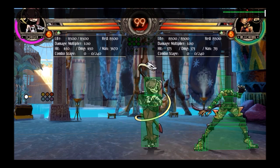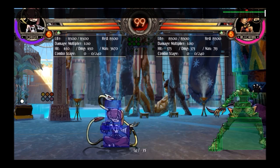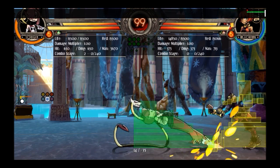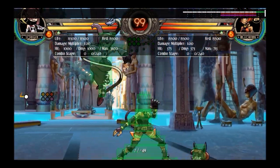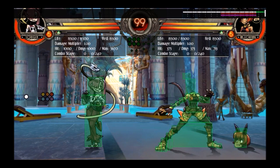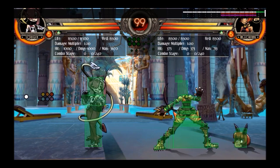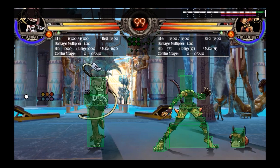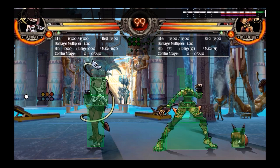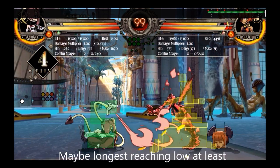Crouch medium kick. This move is one of Squiggly's best moves. It hits really far — probably one of the furthest-reaching normals in the game, aside from like Tight Knuckle or Big Band's heavy moves. It might be the longest-reaching move that you can actually confirm into a full combo. What you do is buffer it into crouch heavy punch, and that's how you combo it.